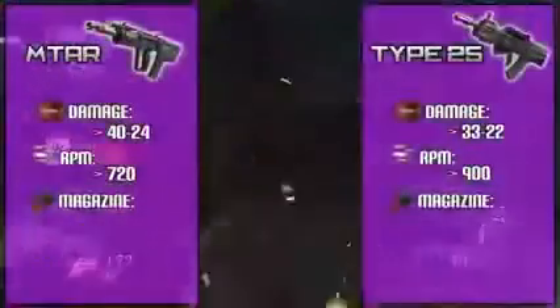Taking into account the damage, rate of fire, and general feel, the Type 25 kills slightly faster at medium to long ranges. However, up close, if you can land the first three bullets with your MTAR you can drop an enemy really, really fast — just as fast as you could with an MSMC.